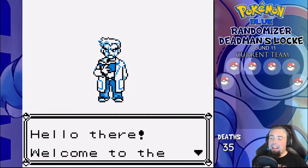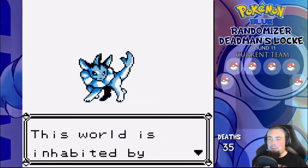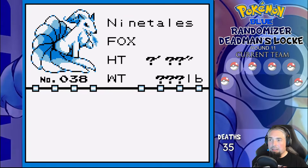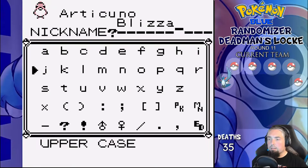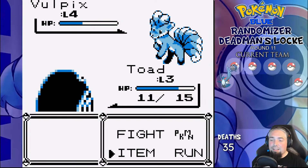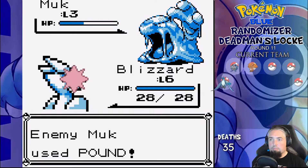Hello there — welcome to the world of Pokémon. I've said that so many times I don't even know why I'm doing it again. Our starter options are Nidoran Male, Ninetales, and Articuno, so obviously I go with Blizzard the Articuno. Toad the Poliwag is our Route 1 catch, and Qubi the Vulpix to the left of Viridian. Slop the Muk joins on Route 2, and our gym team is Blizzard and Qubi.